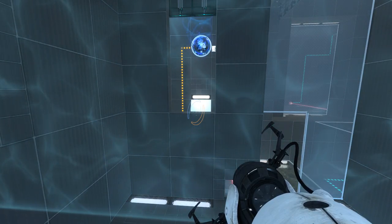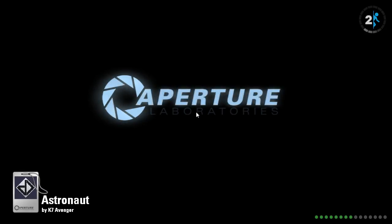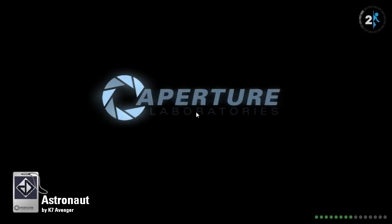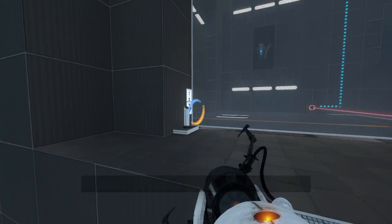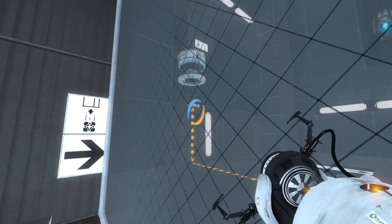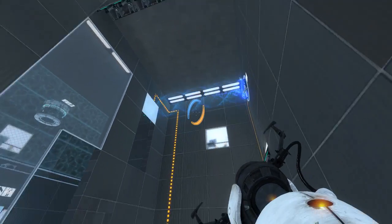Well, let's load my quicksave then and see if we can get the regular cube in any capacity. I think we could funnel ourselves up to the button, and then fly out and land up there on the cube ledge, right? That would be my guess. So let's try that out.